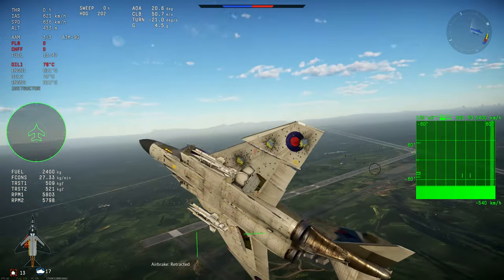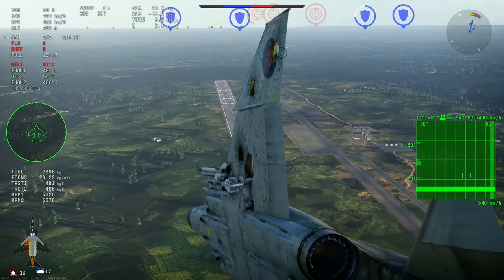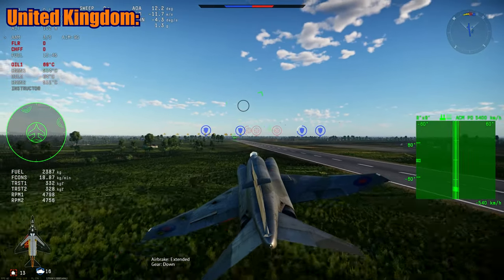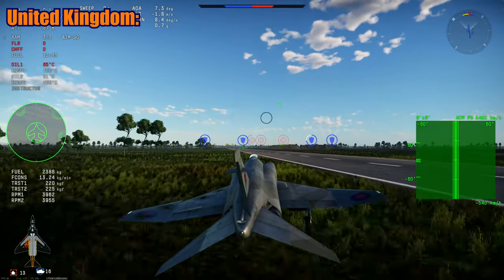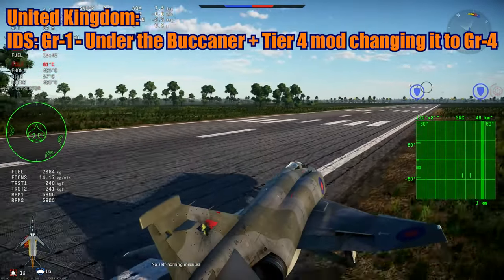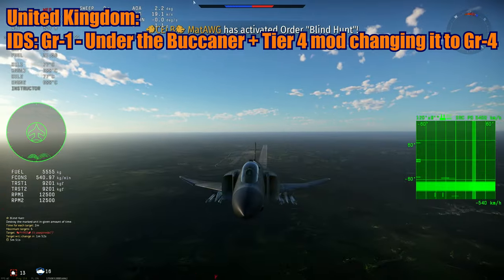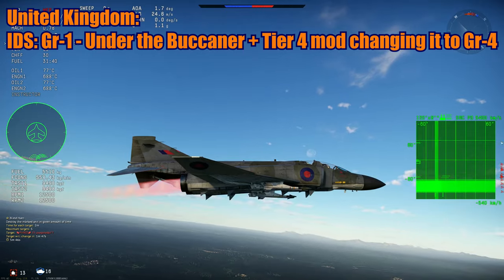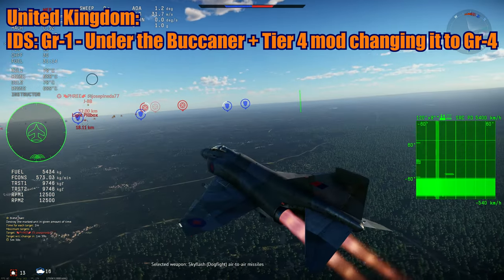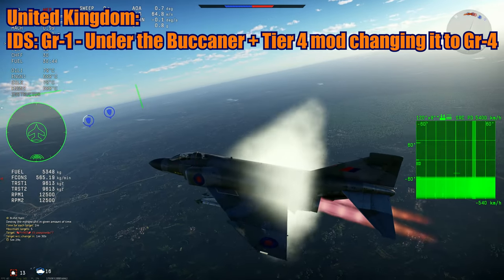Now for the last part of the video — the variants we should see in War Thunder. For the UK, I think we should see two variants at least. First the GR-1 as the IDS with an upgrade path — carrying normal GR-1 stuff — and then a tier 4 upgrade called GR-4, getting NVDs and all the other MLU improvements. Maybe the GR-1 and GR-4 could be separate aircraft. They were made to substitute the Buccaneer and the Vulcan, so the IDS would sit right after the Buccaneer in the tech tree.